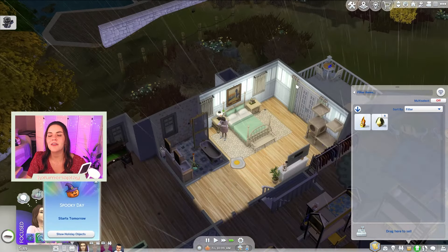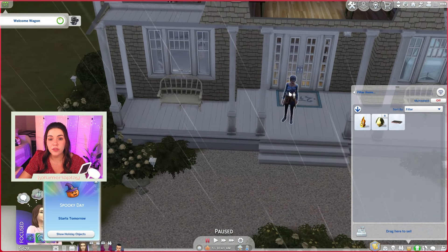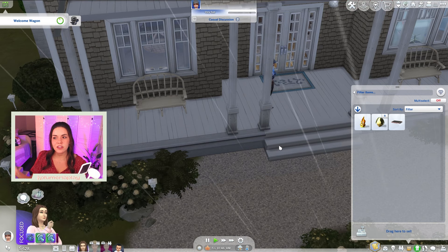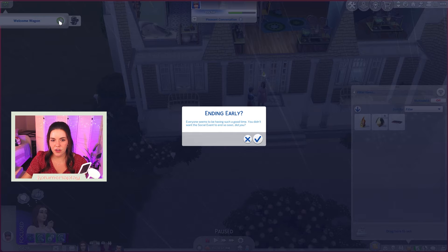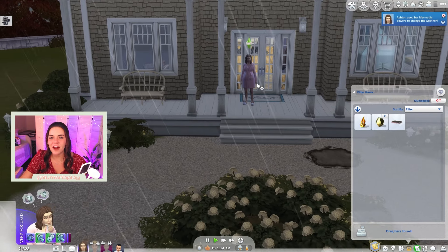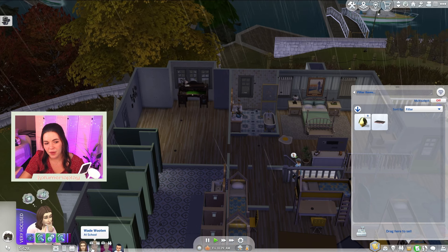Our laptop broke. It's Spooky Day tomorrow and the welcome wagon's here. Let's give her a cheerful introduction since Ashton has really good charisma. We'll cancel the welcome wagon and craft that crystal. Wait — we're a mermaid! We can call clear skies. I always forget that we're a mermaid and all the little perks they have. Even though we can call clear skies, I still think it'd be nice to have the weather crystal so we don't ever have to worry about it.